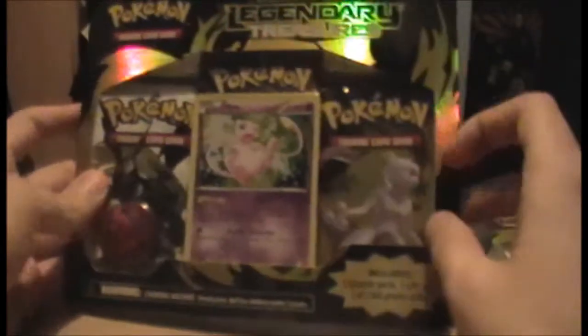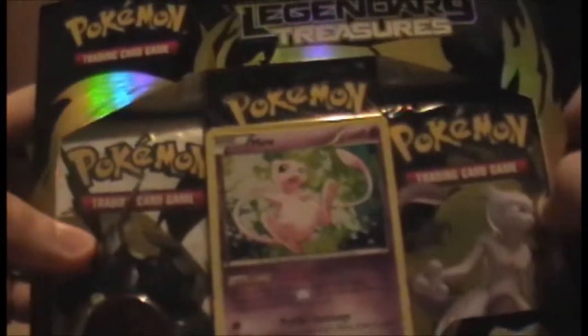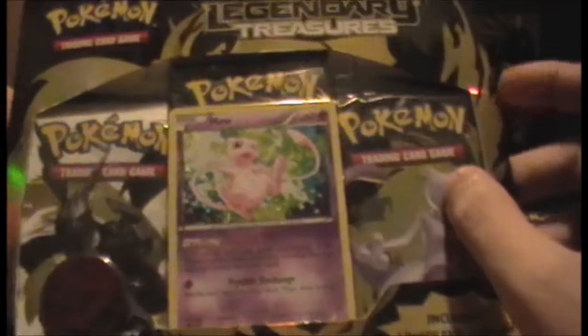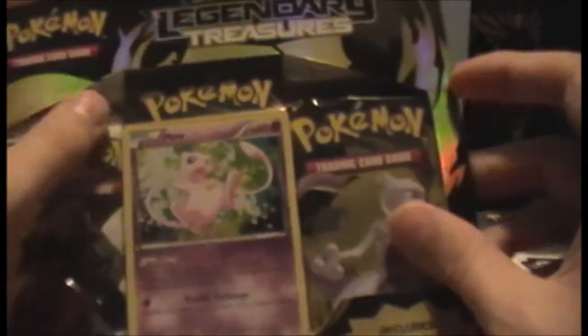Welcome back. This is part two of the Pokémon Openings, the Legendary Treasures blister. This time it's Mew's turn. I kept Mew for second because I prefer Mew to Eevee. Although, judging from what I pulled in the first part, it's going to be pretty hard to top that. So I've recovered from all my excitement, and hopefully this will put a test to my theory that holos are a lot more common to pull in this set.